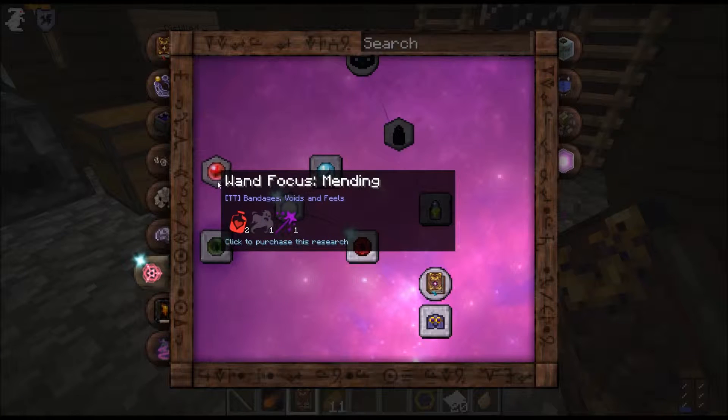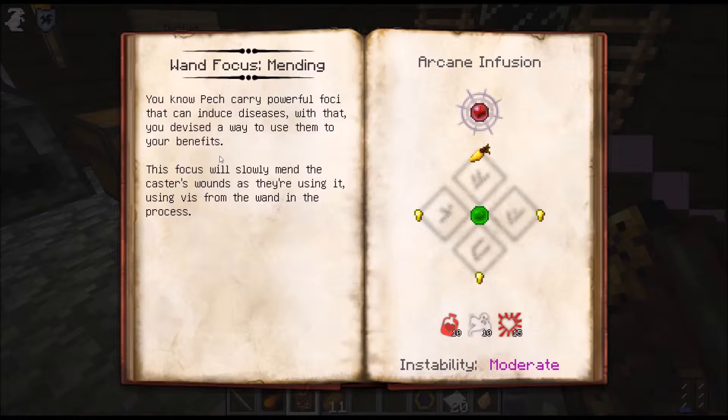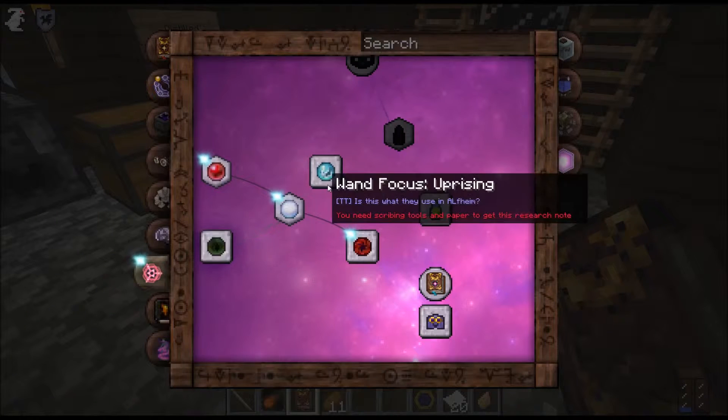One focus of Ender Rift, one focus of Mending - pesh carry very powerful foci that can induce diseases. With that, you've devised a way to use them to your benefit. This focus will slowly mend the caster's wounds as they're using it, consuming vis from the wand in the process. Cool. This one is a focus of Uprising.